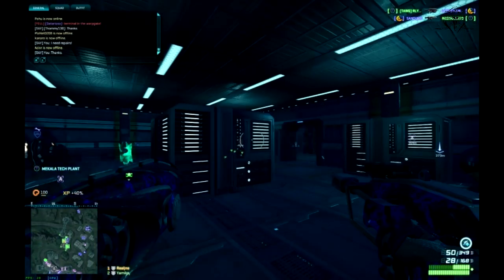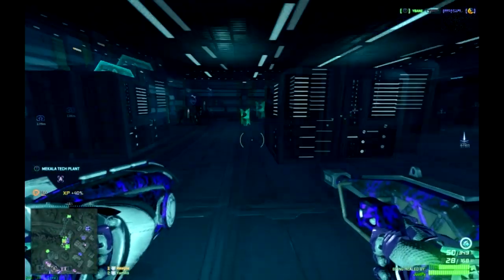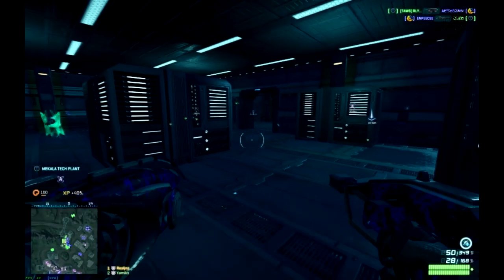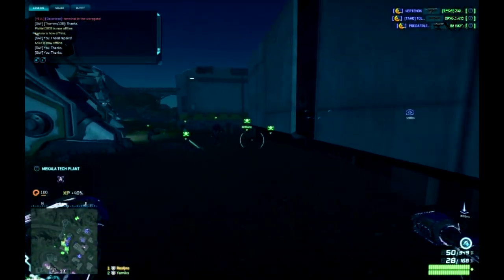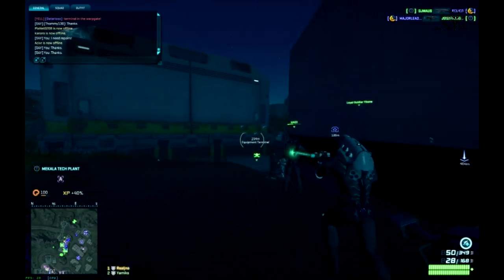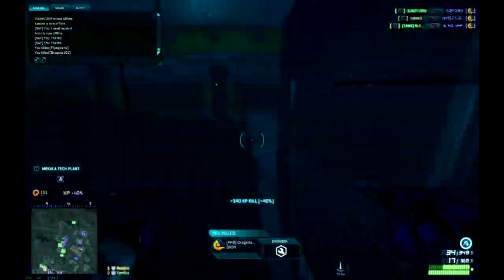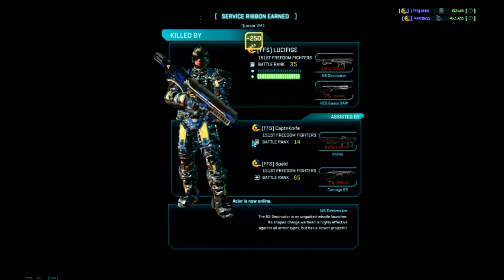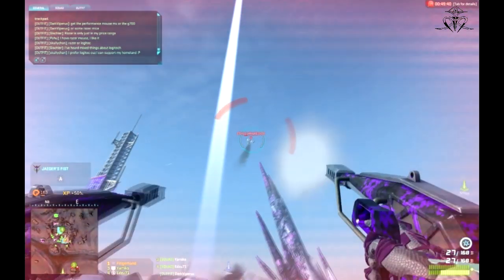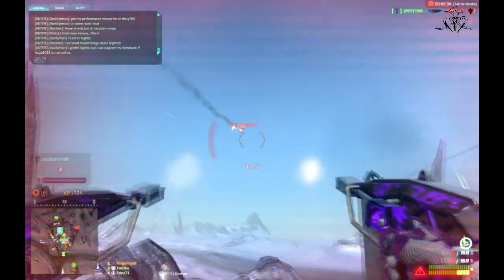MAX class is definitely a frontline fighter, so you should stand and fight and push the frontline when possible. It's also much safer for your teammates if you enter buildings first — you can step on enemy proximity mines and survive, and your large intimidating presence will make enemies either flee or fight you. Those who fight can be taken out, as long as you're not facing superior numbers. Although sprinting speed is the same as infantry, MAX moves slower overall and is best played as a defensive unit.